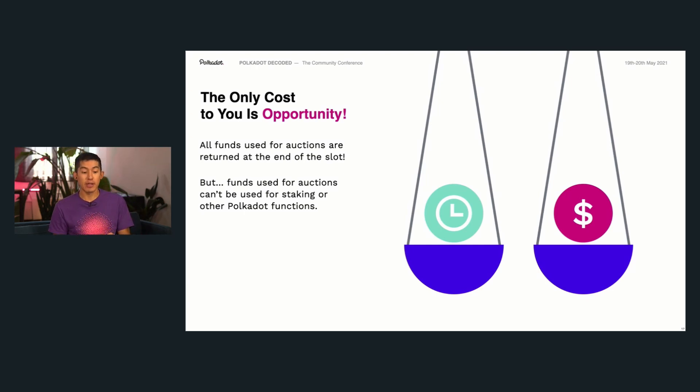It's also very important to note that when you bid in the auction, you use DOT, but you're not actually spending those DOT. You actually just lock them up for the duration of a slot. When the slot is over and your parachain offboards or wants to continue later, you get all of your tokens back. When tokens are locked up, you can't do things like staking, voting, or transfers. That means the only real cost for being a parachain is an opportunity cost — you're saying that the value you can bring to yourself and to the network is more than what you could get from staking, for example. It's super exciting to know that you can become a parachain and not really have to spend any funds.